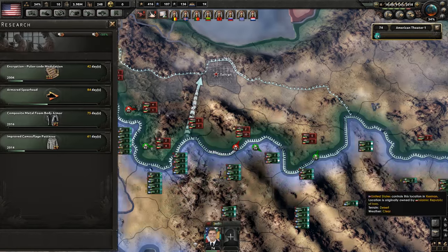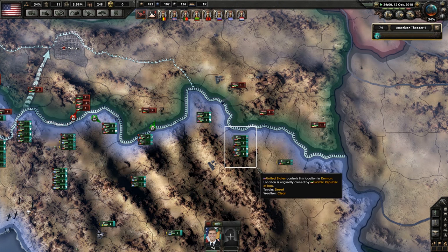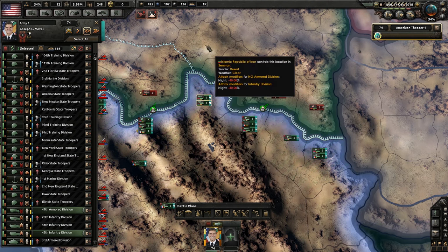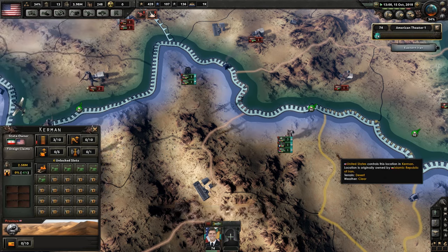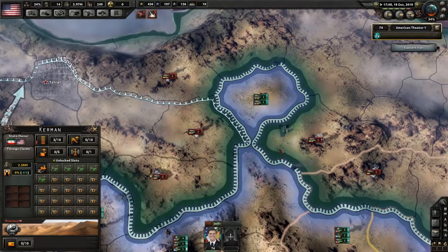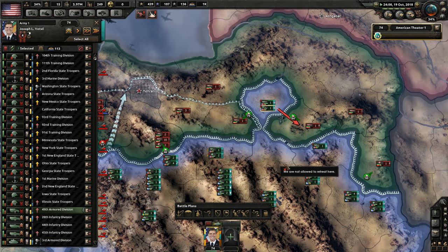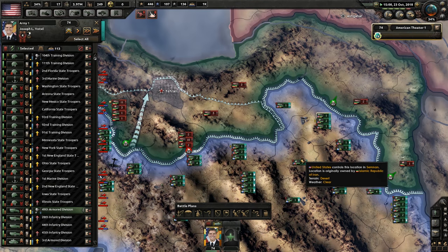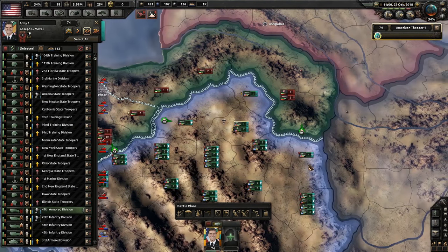Composite metal foam body armor - yeah, we can do that. Screw it, we're going to push on. Oh god, we're retreating there? That's not good. We need a new plan - then we split out and hit on both sides. This plan's working really well. They're putting up a lot of forces down here, but over here not so many, mainly because there's not much here to defend.